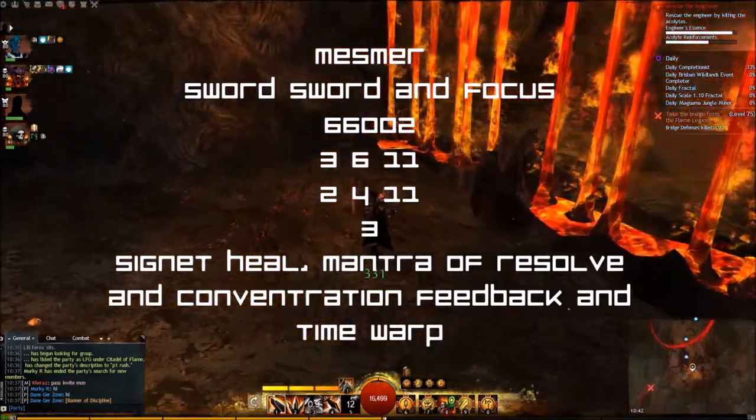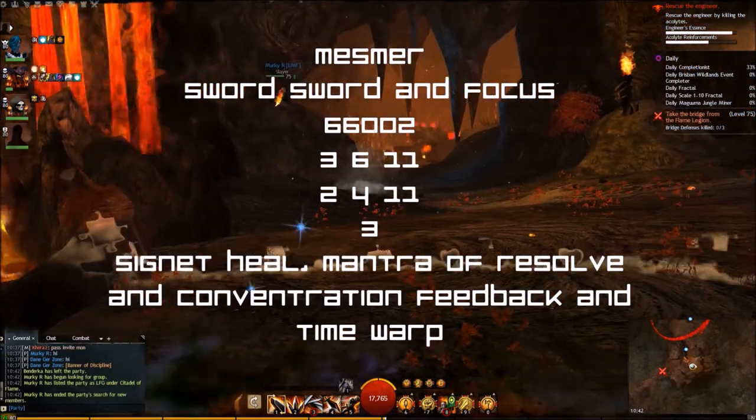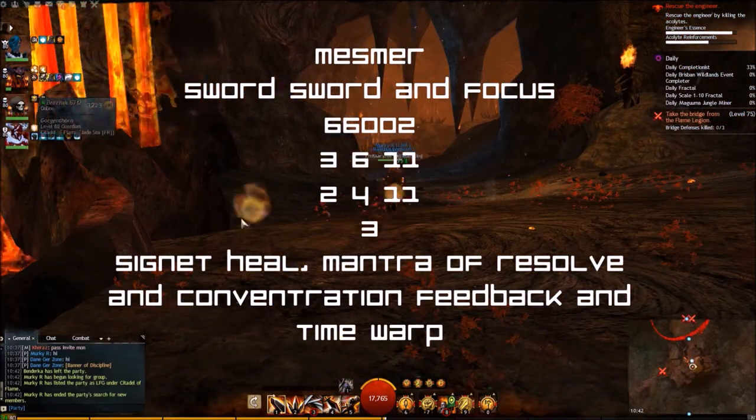Mesmer — Sword/Sword and Focus. Traits: 6/6/0/0/2, 3/6/1/1, 2/4/1/1, 3. Utilities: Signet of Ether, Mirror Images, Mantra of Resolve and Mantra of Concentration, Feedback and Time Warp.